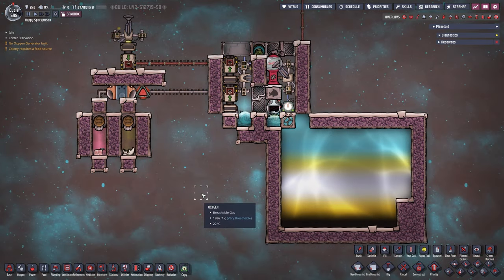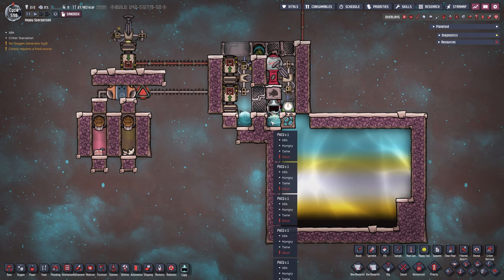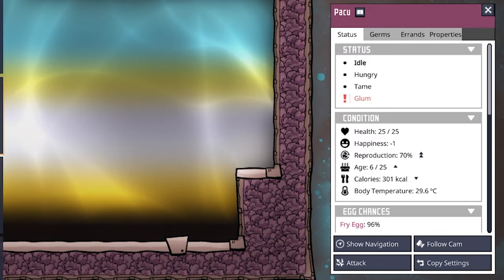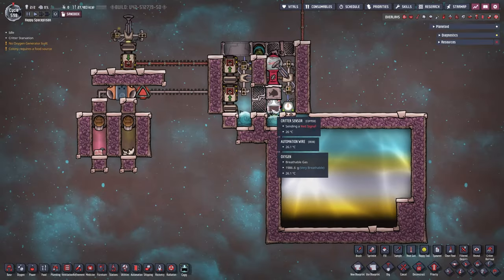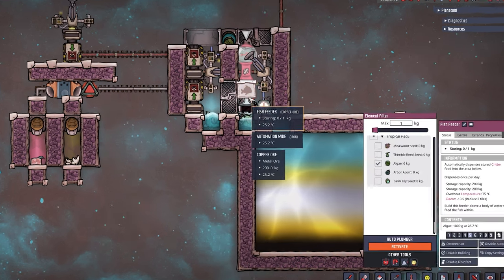Here's a different version of almost the same build. The only difference is one mesh tile, and our eight pakus are all in one singular space. Clicking through them, most are gloom — meaning their production rate goes down — and one is even starving. But some are not gloom, and those are reproducing a lot with a 67% change per cycle to lay an egg. So this is essentially a half-starved farm.